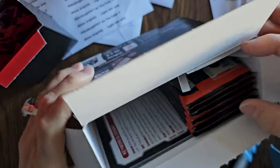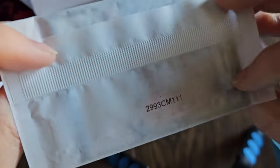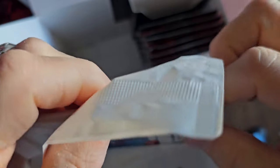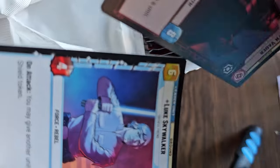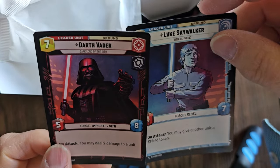I already played a pre-game event once and it was a lot of fun. In this slot right here you'll see you get your leader card. It gives you two leader cards — your Darth Vader foil and your foil Luke Skywalker. On the back, when you play the game you start your leader cards out like this, and then when you get enough resources you turn them over and they become active units until they're defeated.